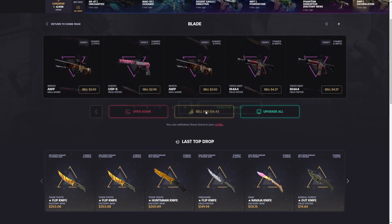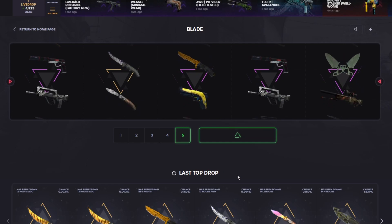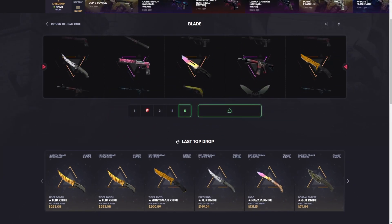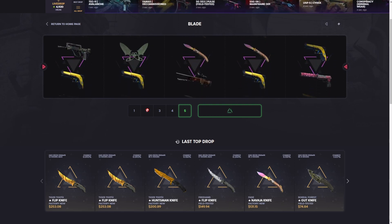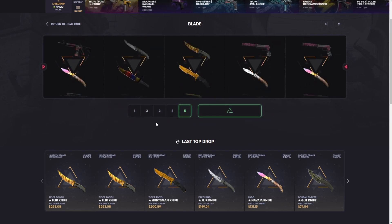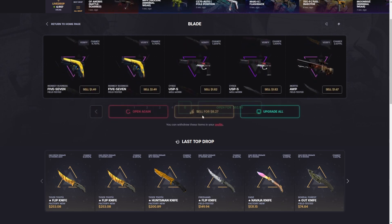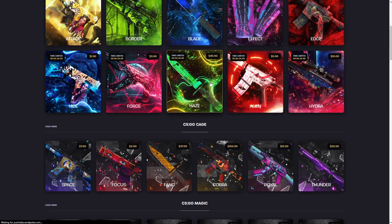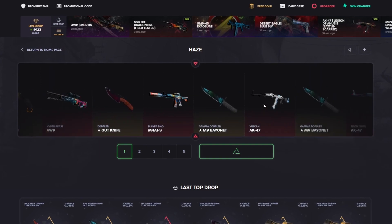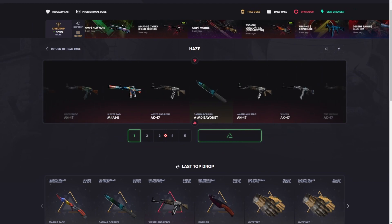Okay, here it comes — this is it. I'm telling you right now, nobody's had anything better than a flip knife in the last 24 hours — it's time for us to change that. It's profit, all right. Come on, please — something good. Okay, monkey businesses — we'll take those. Maybe okay, you know what, 90 tickets in quite a few rolls — we're gonna leave the case for now and just do one haze case.